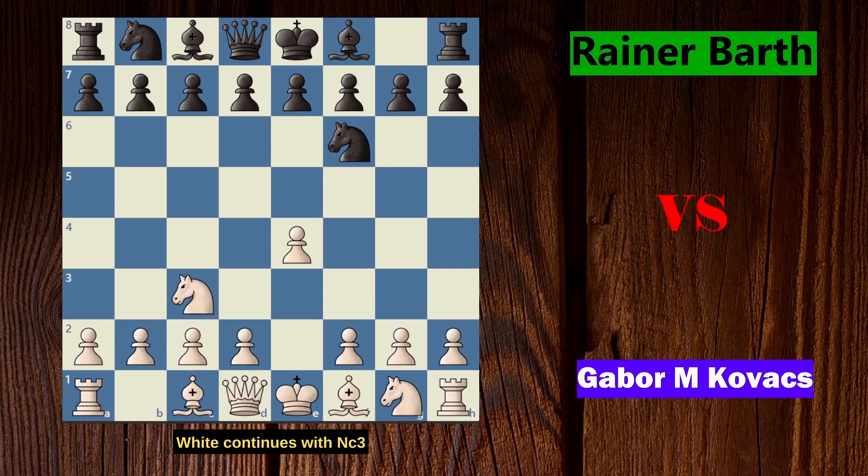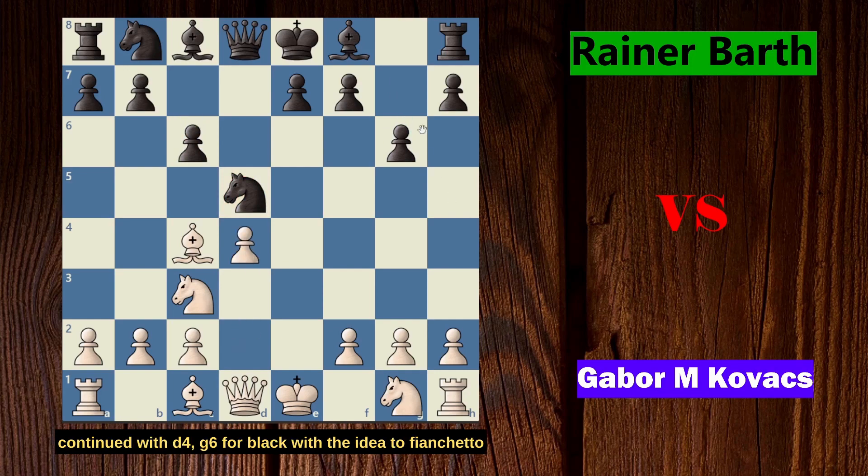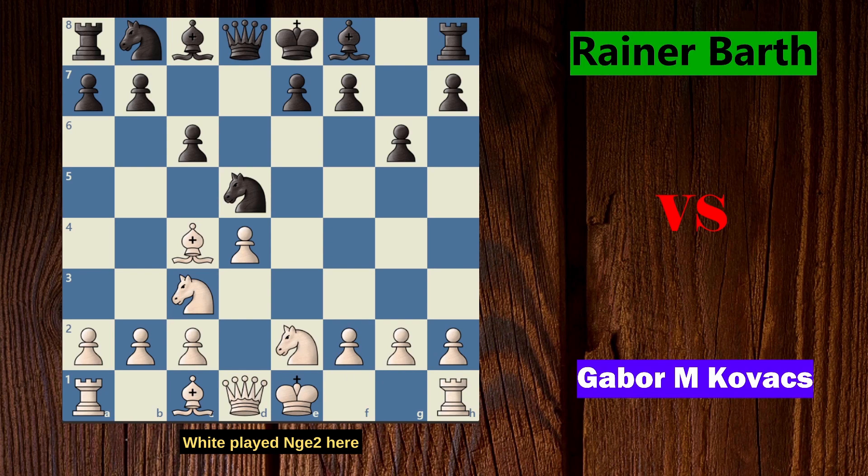White continues with Nc3 and black replies with d5, striking in the center. E takes on d5, knight takes on d5, and white plays Bc4 to increase the pressure on the knight. Black responds with c6 to protect the knight. Game continued with d4, then g6 for black with the idea to fianchetto the dark-squared bishop on g7. White played Ne2 and black continued with Be6.